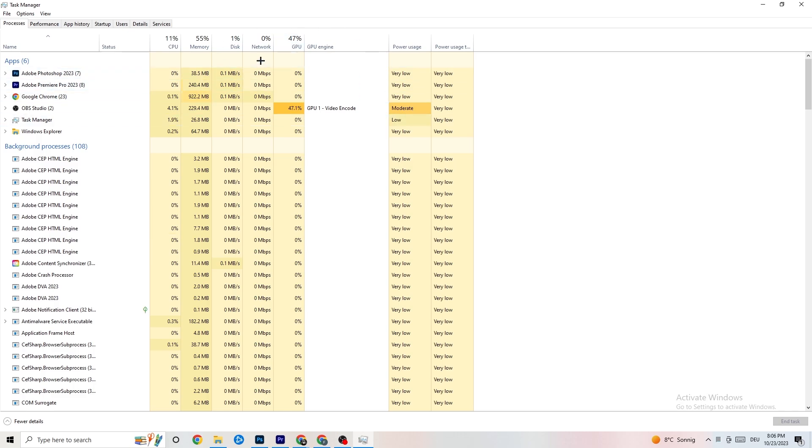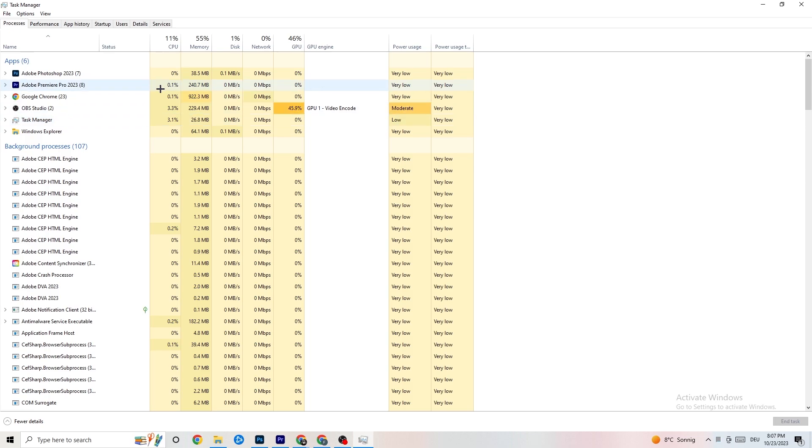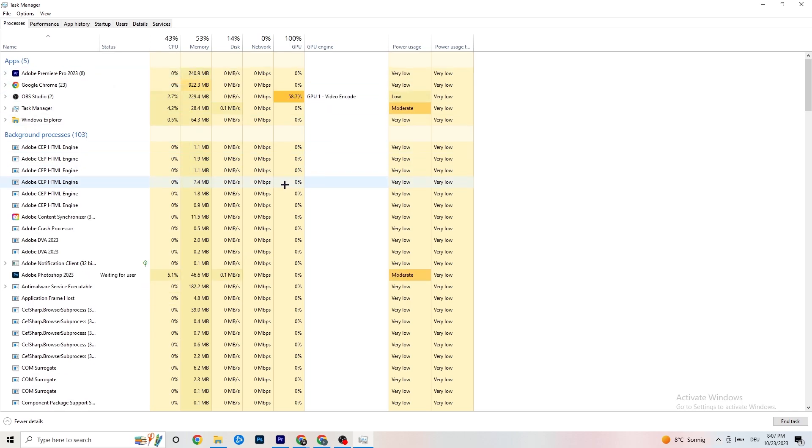End every task that is using too much GPU or CPU — especially apps, but also background processes if they're consuming too much. You'll see them highlighted in dark yellow or red. Right-click any offending program, for example Photoshop, go to End Task, and repeat that for every program using too much CPU or GPU.